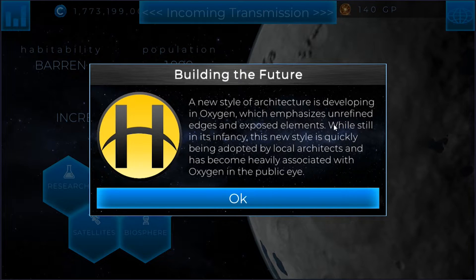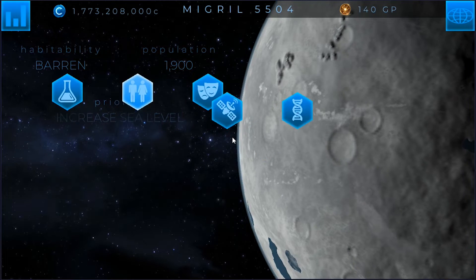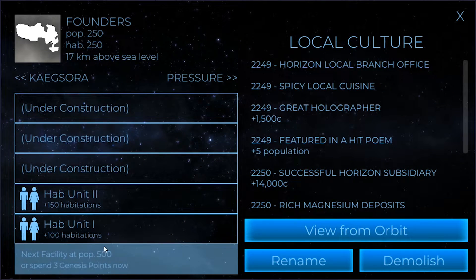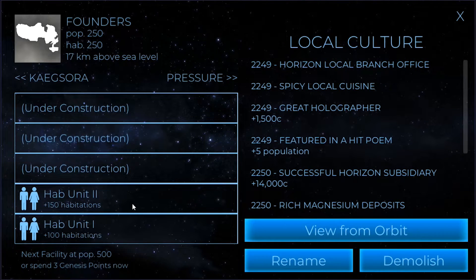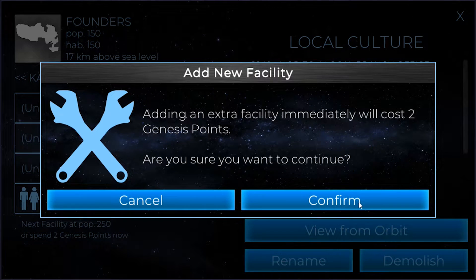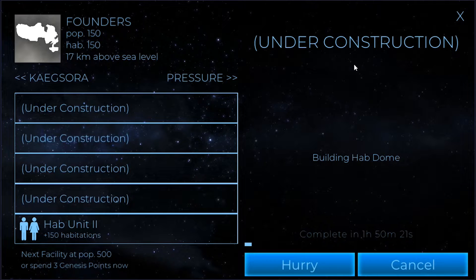A new style of architecture is developing in Oxygen, which emphasizes unrefined edges and exposed elements. While still in its infancy, this new style is quickly being adopted. These will also have to be dealt with. I think I would like to put the spaceport at Founders — it's going to be where I build most of my hab domes. So why don't we go ahead and disable that and then demolish it. I'll spend the two hab points here to get the spaceport building. That is going to build 10 pressure as well, so I need to keep that in mind. The spaceport will allow us to build satellites, it should allow us to colonize any moons we have — I believe we had one — and it will also bring more people into this area, which is perfect for Founders since that's where I'm going to focus on building most of my hab domes.